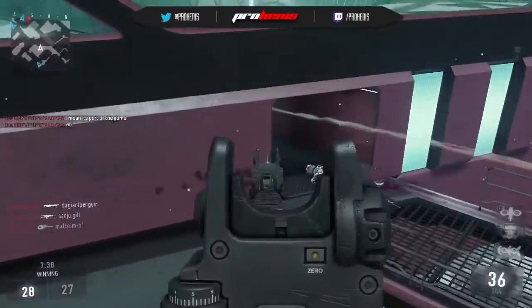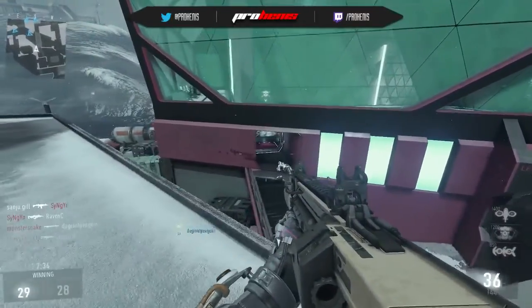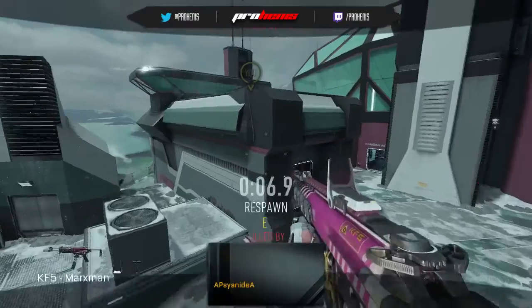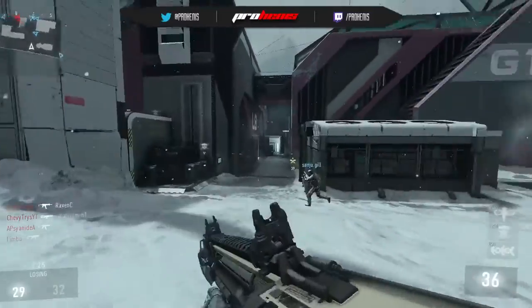At least we're in the lead by just one kill, so that's good — at least we're winning. Someone just threw a nade, so I'm curious if someone is right there. Oh, did he come up on the roof? He came up from behind us — dang it! The spawns did flip, which is going to make things a little bit more difficult.